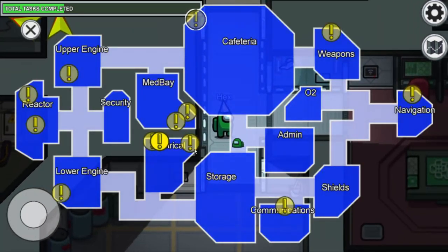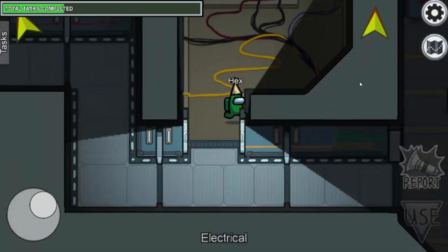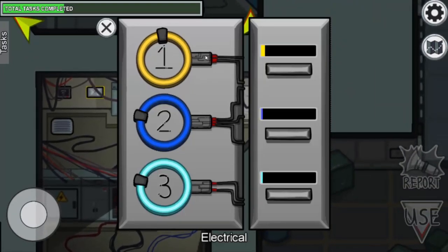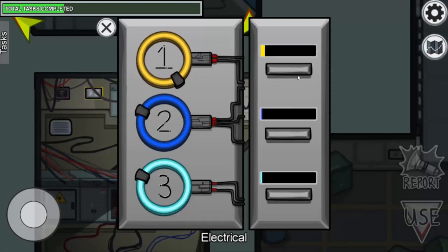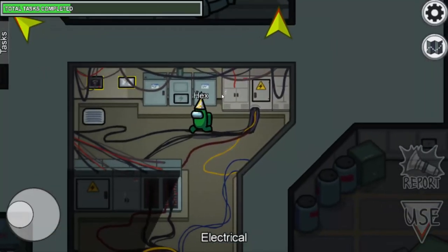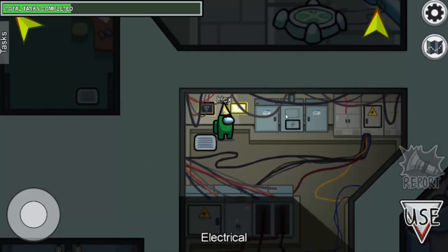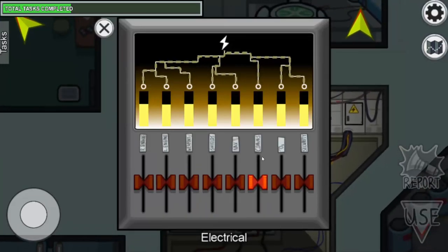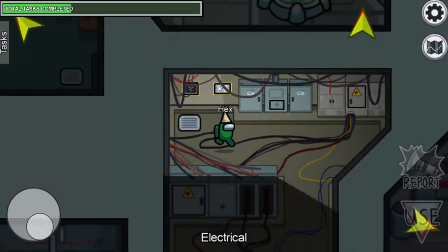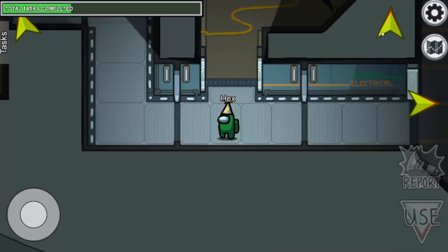We have more tasks in the electrical room. The first one requires you to wait until the indicator reaches the target zone, then click — task completed. The second task is to download data and re-upload it at the admin room. For the third task, you see several switches but only one can be moved — move it to max and the task is done. After completing it, it will tell you to complete another step in another room.